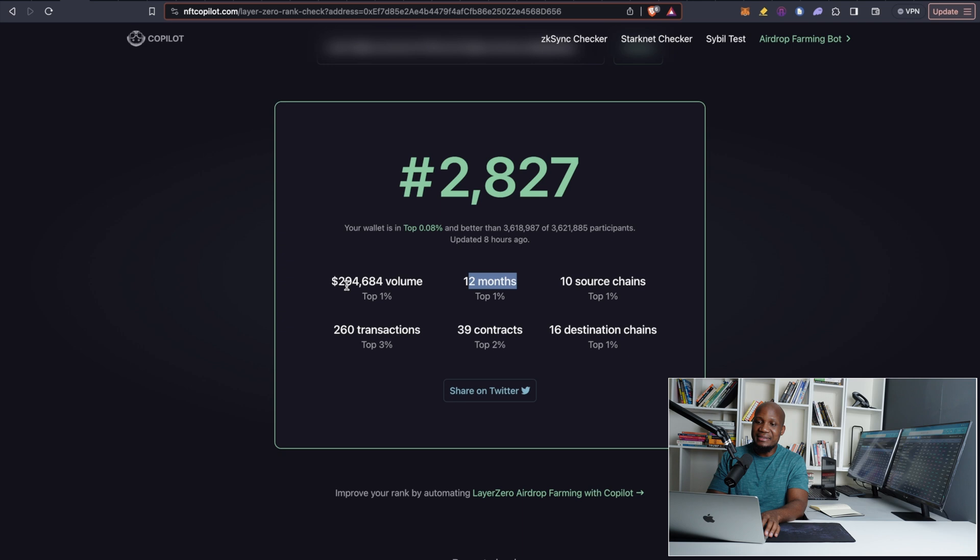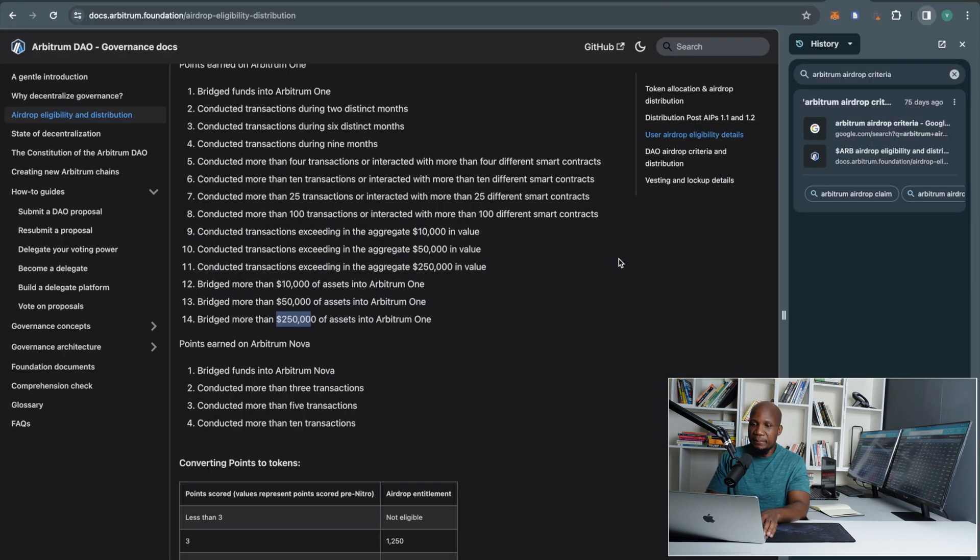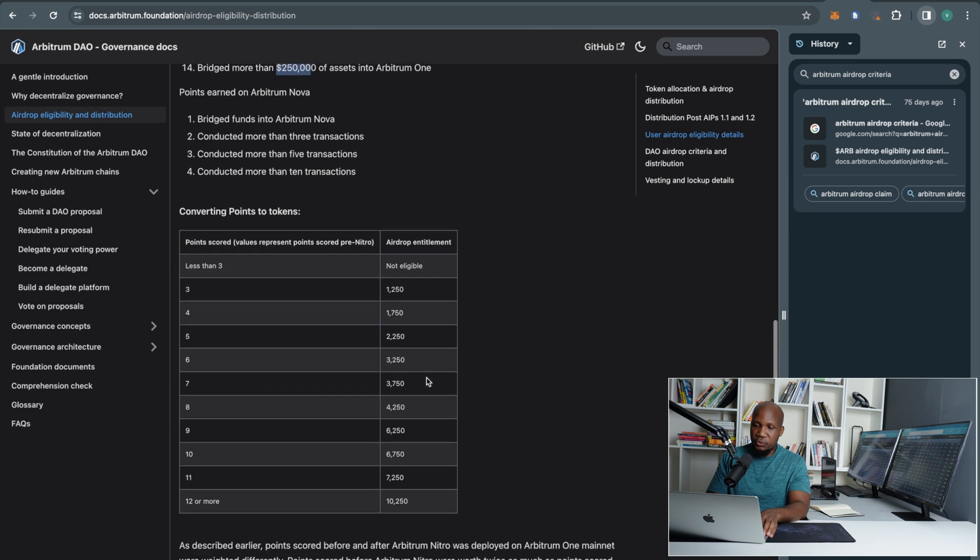I am now ranked under 0.008% in terms of the Layer Zero ranking and my wallet is ranked under 2800. So you can see that if this airdrop were to hit, I actually stand to make a lot of money because I am ranked very high on Layer Zero. Now let me show you how you can rank very high yourself using very little money.